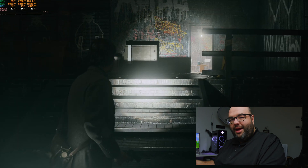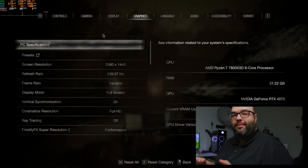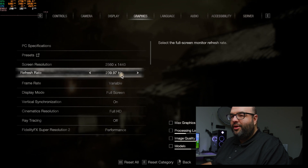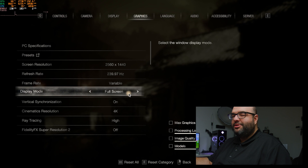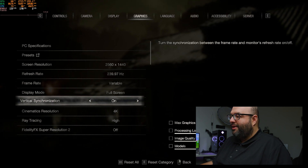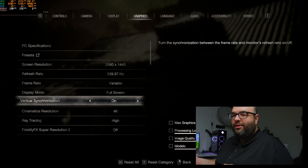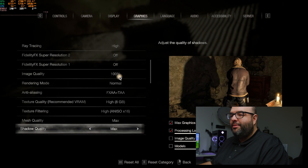Next up is Resident Evil 4, a Game of the Year contender and a fantastic-looking game with plenty to tax the GPU. Setting it to 1440p with a high refresh rate, we use the Max preset, which enables ray tracing. There's a warning that the game wants 13.92 GB of VRAM against the card's 10.99 GB available. We're pushing past that limit intentionally to see where the 4070 breaks down at max settings.